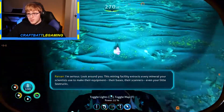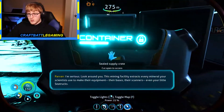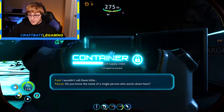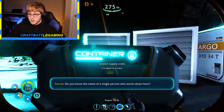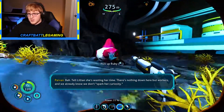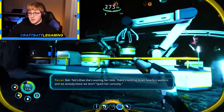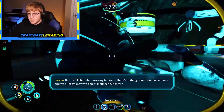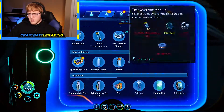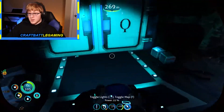Every mineral your scientists use to make their equipment, their bases, their scanners — okay we can cut this open. Power cell, nice easy little power cell. Laser cutter, don't really need it. Okay, we got our prawn suit — we did unlock it right? Yep, okay we got the prawn suit.